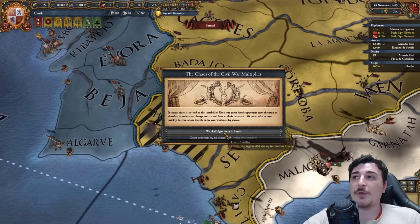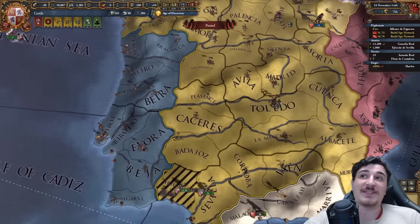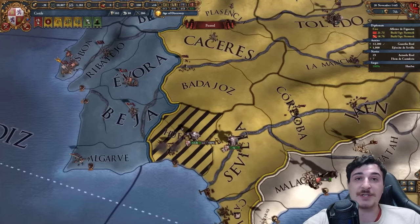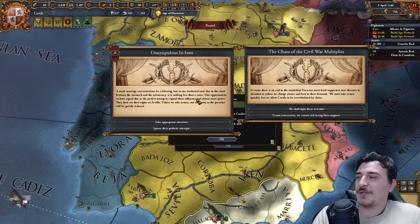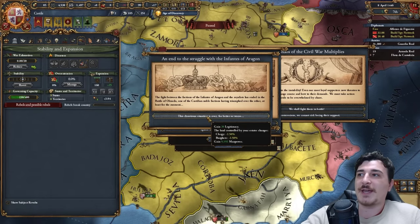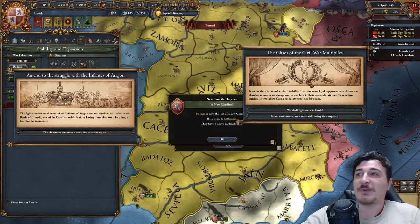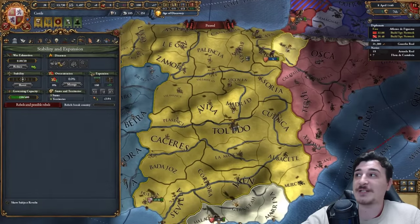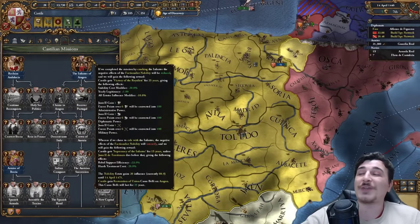We're about to get another minus stability and extra rebels. I'm going to pay the ducats and prestige hit, but be warned — the same event can trigger almost instantly after. It is RNG and you might have to reload. We got some more disaster events that will destroy us. What I'm going to do is click to zero stability, which means I instantly end the Infantes progress — gaining 20 legitimacy, 9,000 manpower, and 5% crown lands. Getting rid of the Infantes means we have only one stability left needed to complete the Infantes of Aragon mission.